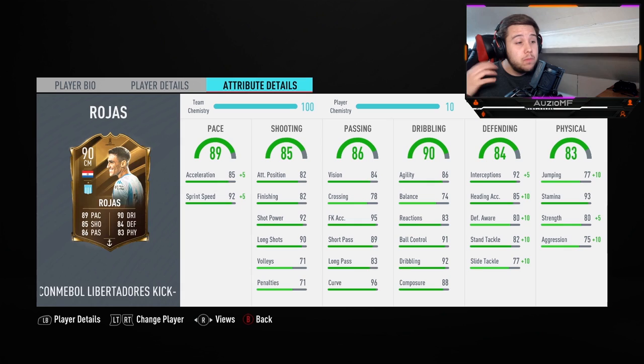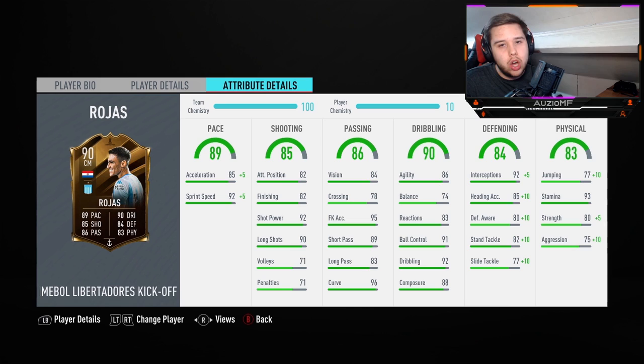84 vision, 78 crossing, 95 free kick accuracy, 89 short passing, 83 long passing, and 96 curve. This guy is such a box-to-box midfielder it is ridiculous, but you can even play him at CAM if you want. His passing is outrageous — the little one-twos, the link-up play will be very nice, and the over-the-top through balls is what I'm expecting. 86 agility means he'll probably feel nice on the ball, 74 balance isn't great, 83 reactions, 91 ball control, 92 dribbling, and 88 composure.